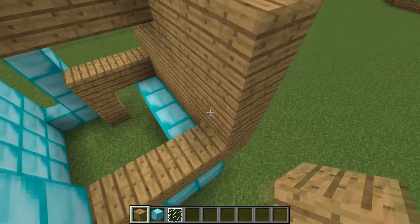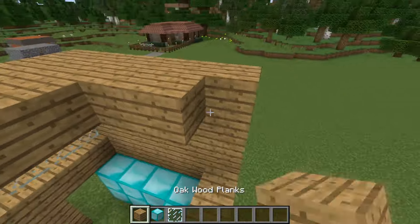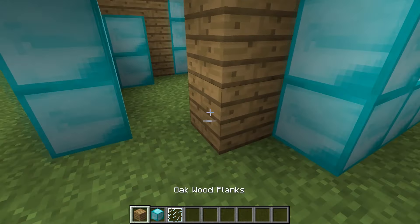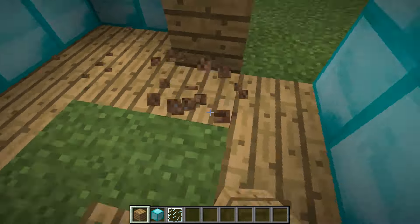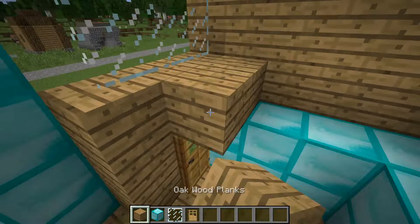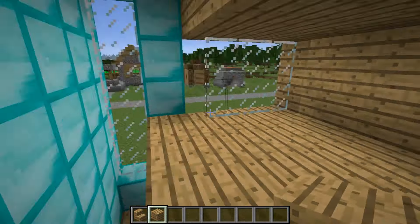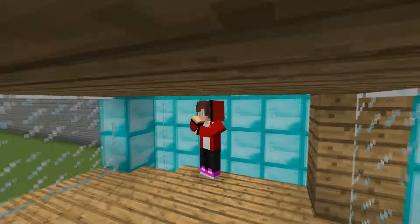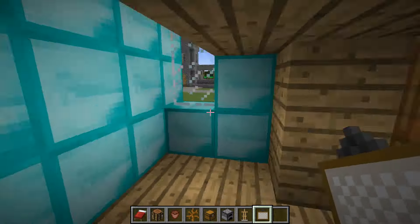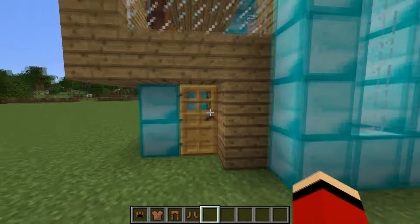Now I move on to the tree, I'm installing glass. I'll finish it. I'll do the floor now, I'll also make an entrance to the house. I will also do the floor of the second floor, now the stairs. It's time to decorate the house. I'll add more foliage.